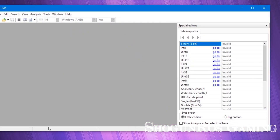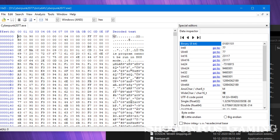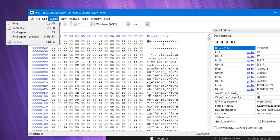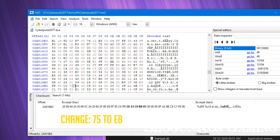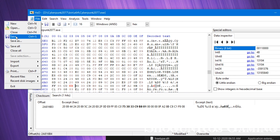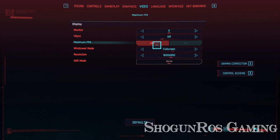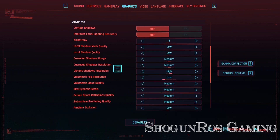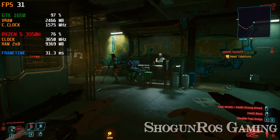Now open the hex editor tool and drag and drop the Cyberpunk 2077.exe file onto the hex editor tool and follow the steps.